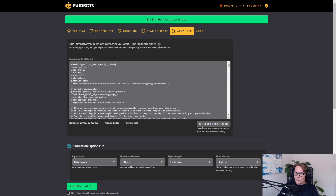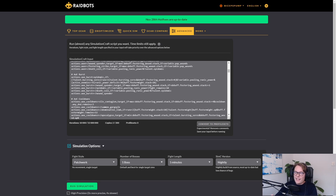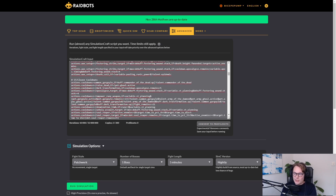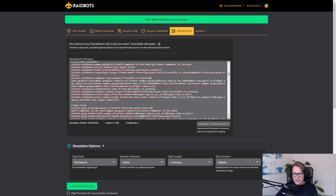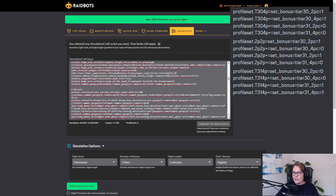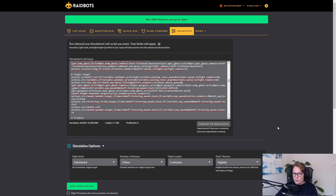Finally the Advanced section — you generally don't need to care about this. It's for custom simulation options, like changing the APL, which is the priority list that the simulation uses to replicate your DPS. If you wanted to play slightly differently you'd change that manually and use Advanced to figure out if that's an upgrade. You can also look at things like the raw value of tier sets without considering high-level upgrades. It's not something you need when actually using Raidbots — that's why it's called Advanced.